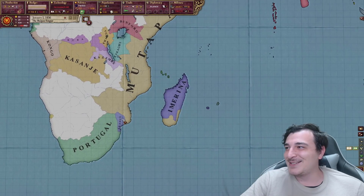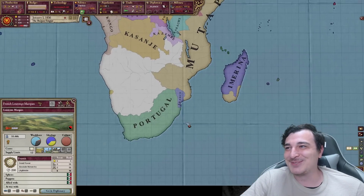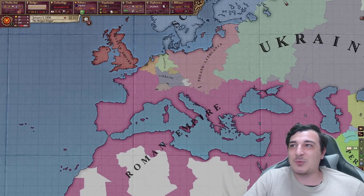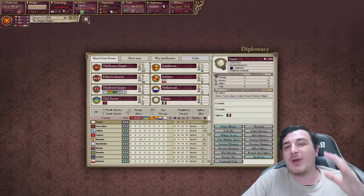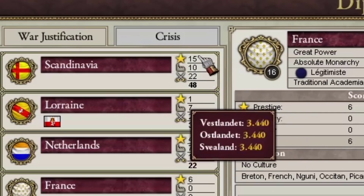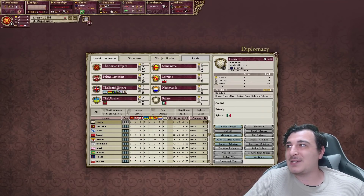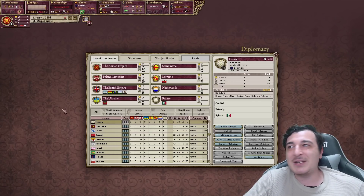That is really weird — like, there are actually proper great powers here. The way the system works in Vicky 2 when judging great powers is it takes into account industrial output, military output, and prestige. France has no industry, no military, but it does have prestige. That being said, I'm pretty sure in the first 10 to 15 years we're going to see completely different great powers.